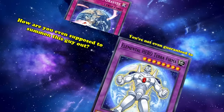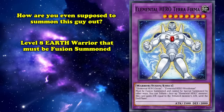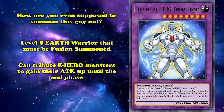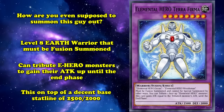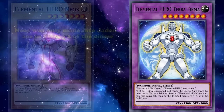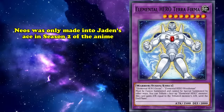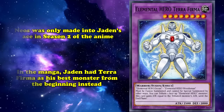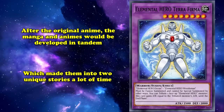He's a level 8 Earth Warrior that can only be fusion summoned, with the effect to tribute another Elemental Hero monster to gain its attack until the end phase, which can be repeated as many times as you've got the resources for. On top of its boss monster's standard initial stat line of 2,500 attack and 2,000 defense, it's possible to get a pretty bulky Terraforma ready to swing for game. One might notice that he looks a little similar to a different Elemental Hero with 2,500 attack and 2,000 defense — Elemental Hero Neos. This is probably because while Neos wasn't introduced as Jaden's ace monster until season 2 of the GX anime, Jaden's counterpart in the GX manga had Terraforma as his ace monster from the start. In the manga, Neos doesn't even exist.